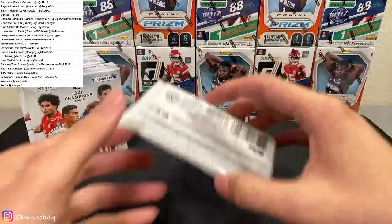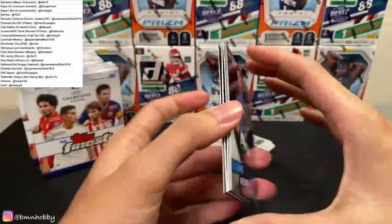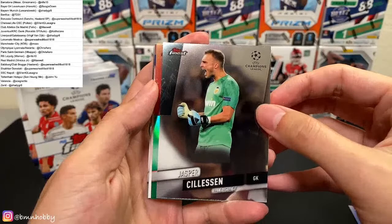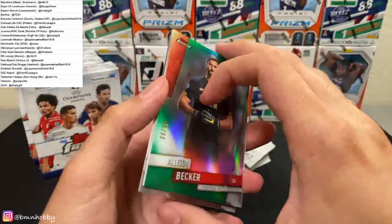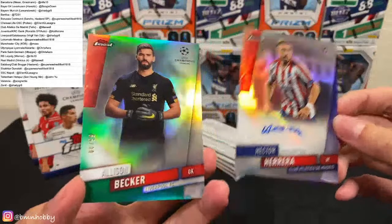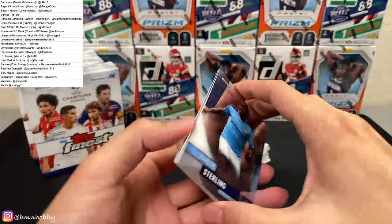All right, good luck everybody — good luck Super Washed! We're confident, going to find you a nice Erling Haaland — I really hope so. All cards ship, because with soccer you never know what's going to shoot up. Mertens for Napoli, Sileson for Valencia — you have a green, that's a nice hit for Liverpool. First pack — we got one! Hector Herrera for Atletico — nice, that's one of the filler teams, that's kind of nice. Two very beautiful guys, get those in there — top loaders.